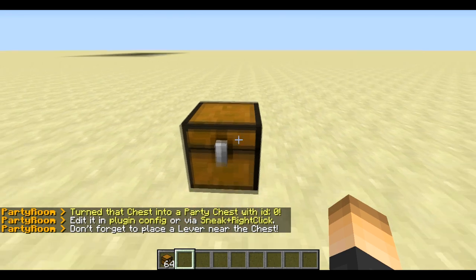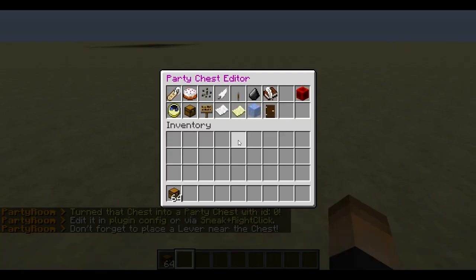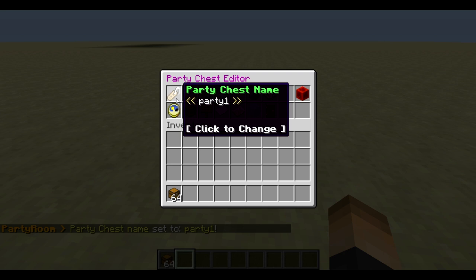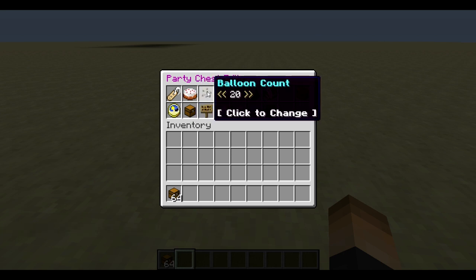There we go, so now we've turned that into a party chest. A really cool thing is we can edit everything in-game. Just sneak and right-click — that'll bring up the awesome GUI. You can change the name of the party chest; I'm going to type in 'Party One' and click on that. So now it's known as Party One. Then we can change the balloon — this cake block falls from the sky, there's about 20 of them which you can also change, but we're just going to leave it as cake block.